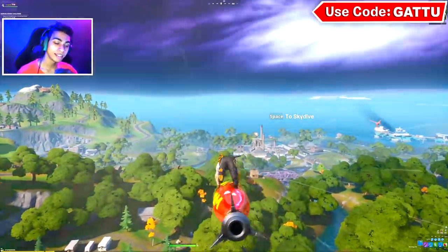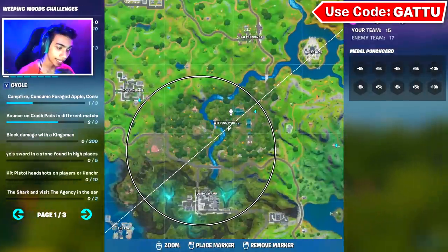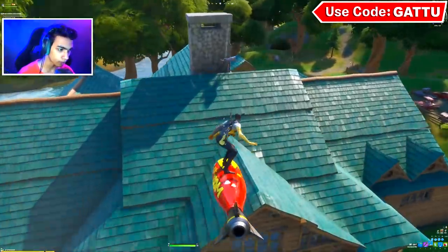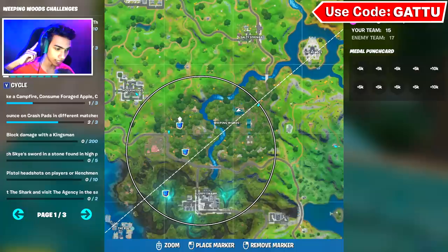And if you guys want to get yourself a supply drop, this is going to be quite simple. As you guys can see on this minimap, I am inside the circle right now in Team Rumble, and at any moment inside the circle there are going to be new supply drops dropping in. So I'm just going to get on top of high ground and wait for them.